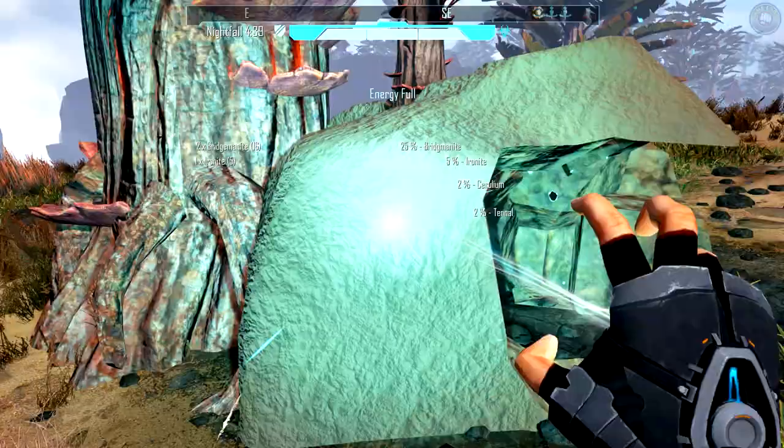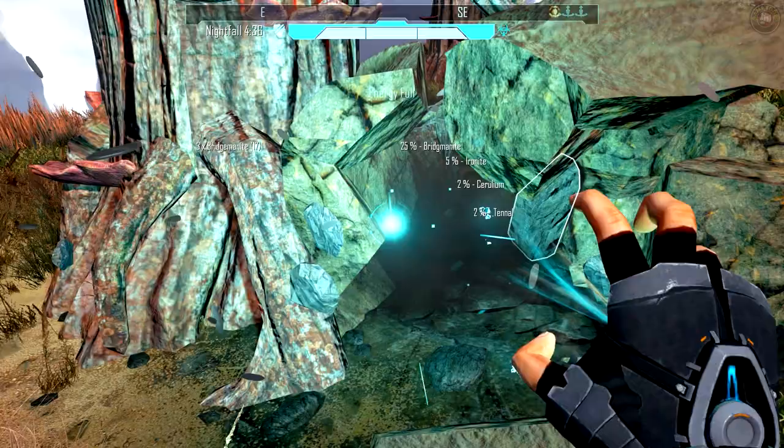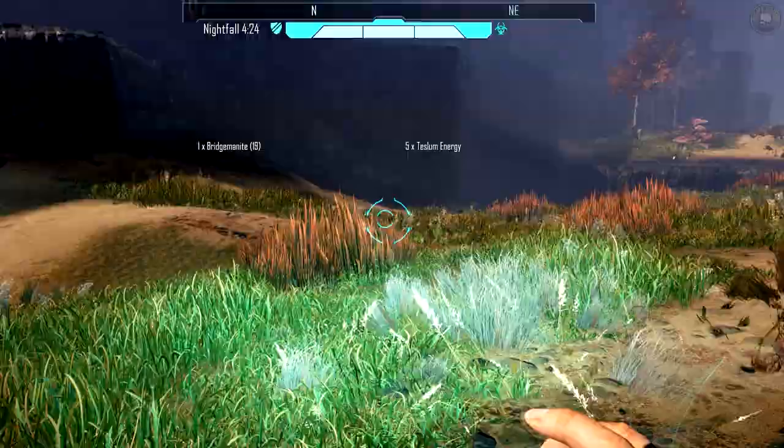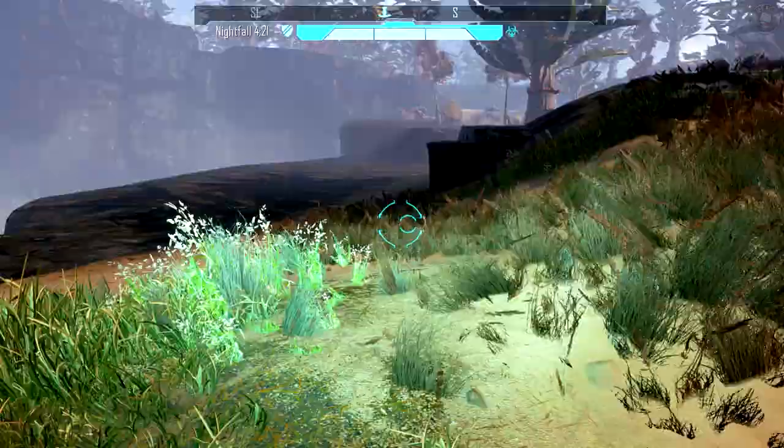I'm going to take a little bit of this bridgemanite for building. I put about 300 in there — I just want to take some so others can build too. To take only a bit, you highlight it and then use the transfer button on the bottom. I think I went a little too far out.